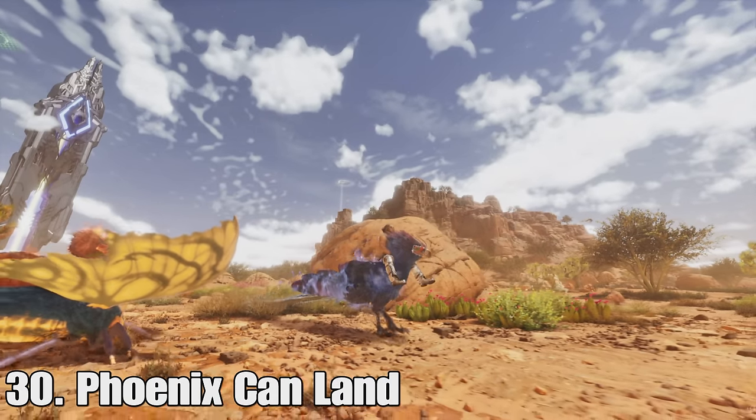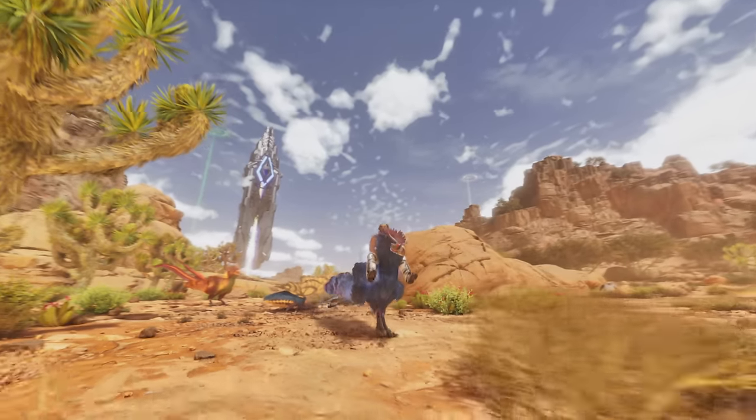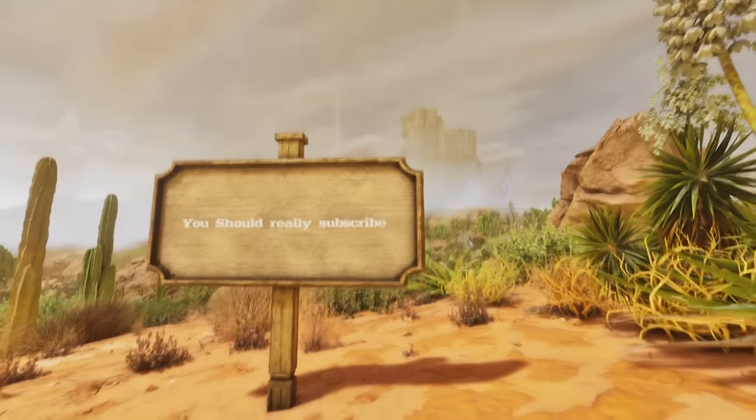At number thirty, phoenixes can finally land. Before they couldn't land and would just sit there flying, which was kind of annoying. And at thirty-one we have the frontier sign skin — you can put this on a sign to make it look a little nicer, and it does look pretty cool.